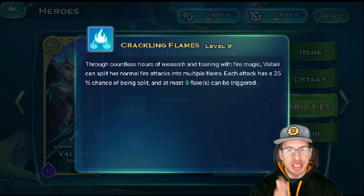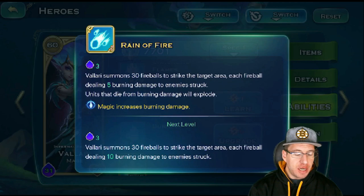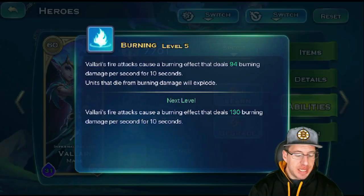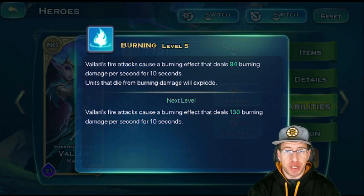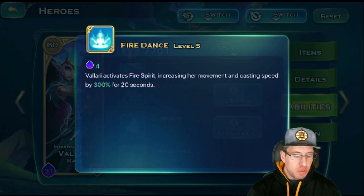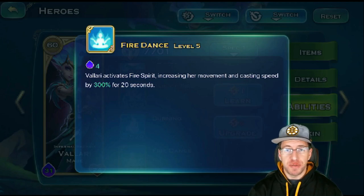That number will vary — sometimes you might get two, sometimes all the way up to nine. Next is Rain of Fire — Volari summons 30 fireballs into a target area, each dealing five burning damage to enemies struck. Units that die explode, run around on fire, and hopefully catch other things on fire. Next is Burning — Volari's fire attacks cause a burning effect that does 94 damage per second for 10 seconds, which is really good for adding additional burn damage. Finally, there is Fire Dance — Volari activates Fire Spirit, which increases her movement speed and casting speed by 300% for 20 seconds, putting her on steroids temporarily to shoot out a bunch of beautiful fireballs.